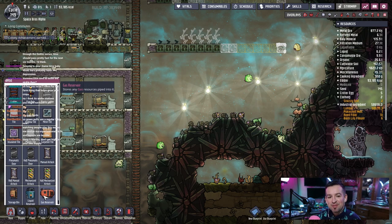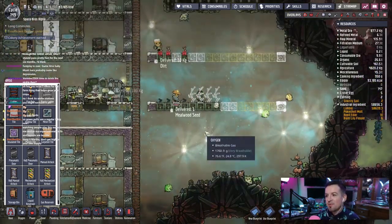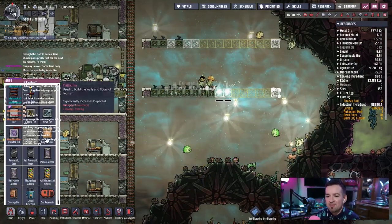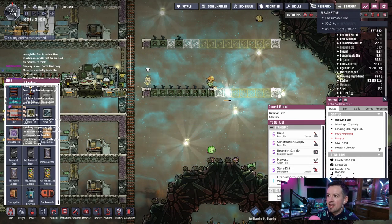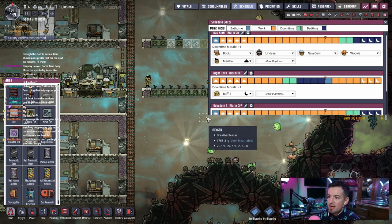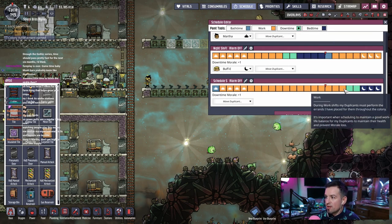Chat says watching people play this makes them realize their organizational skills are terrible — I still feel that way too. I try to think my way through some of this stuff, but at the same time it's complicated. Okay, Martha needs to take a day off because of the food poisoning.